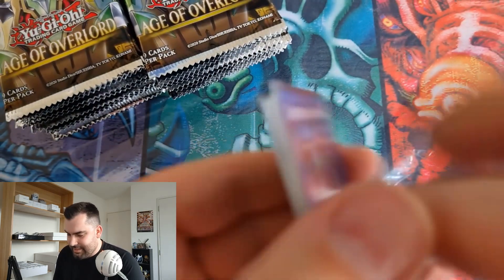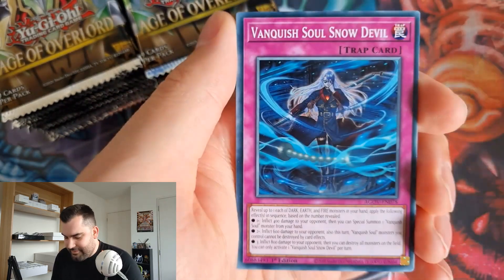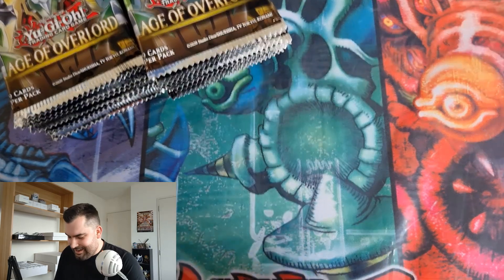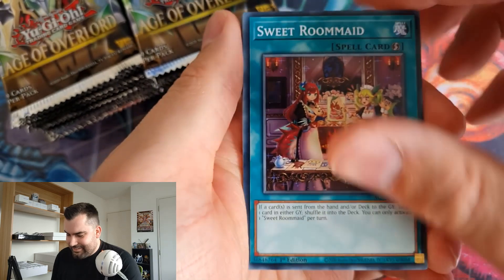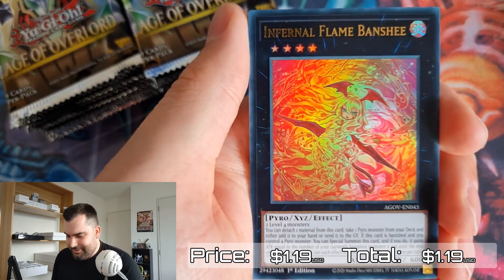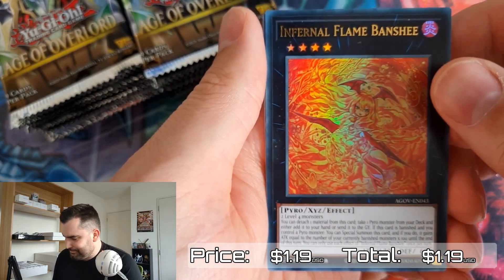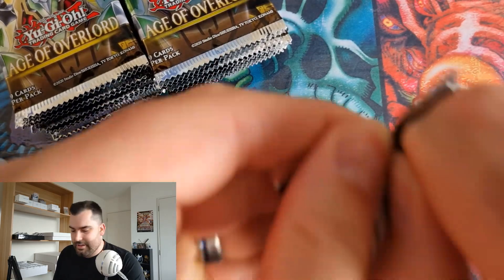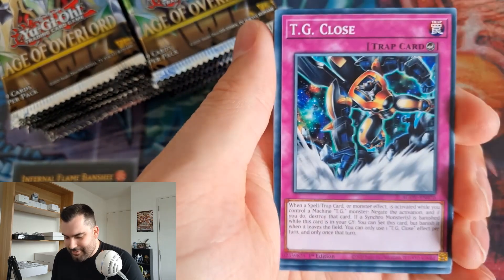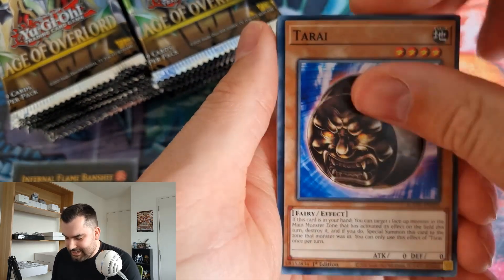The plays I'm most proud of were the heads-up Solemn on the Dark Grepher and the MST chain to Brain Control to get Stardust off the field. I'm not always the most heads-up player — a lot of the time I'll be reflecting afterwards thinking 'that's what I should have done,' like when someone insults you and you're in the shower two hours later. So I was happy to be making those plays actually in the moment.